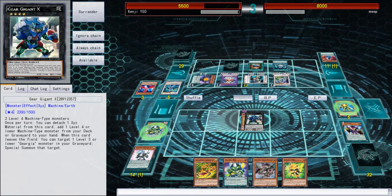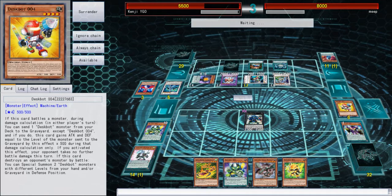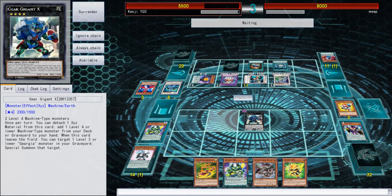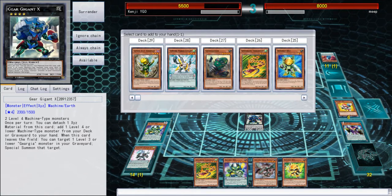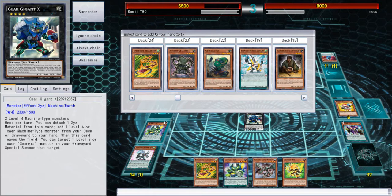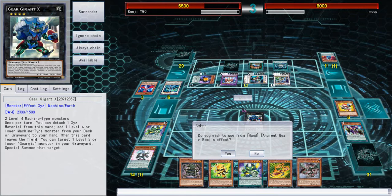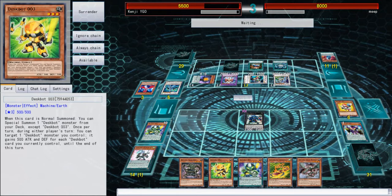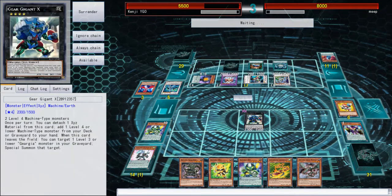He's got back row as well. We drew a Three - that is awesome! Now we can pendulum summon, but first we'll go for Gigant X to get rid of the Four, because Four is an out to Crystal Wing as well. Is he going to negate it? He's not negating it - Box, I will use you to go plus. Please negate it so I can do stuff!